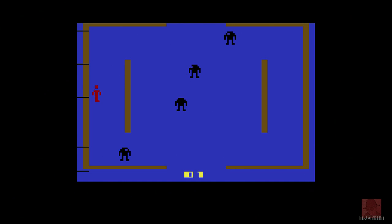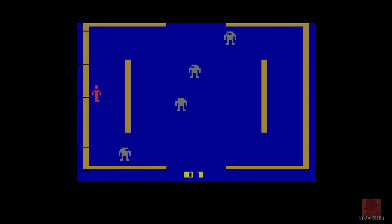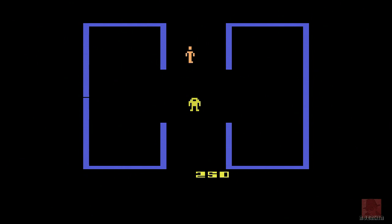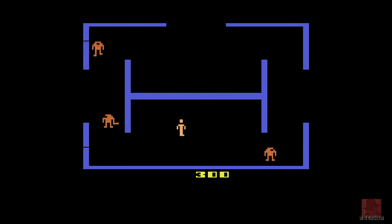Let's try level one again. I do like that diagonal shot — I think when I played this before I didn't know you could do a diagonal shot. The robots certainly can't do a diagonal shot, so we can use that to our advantage to try and amass a super massive score.